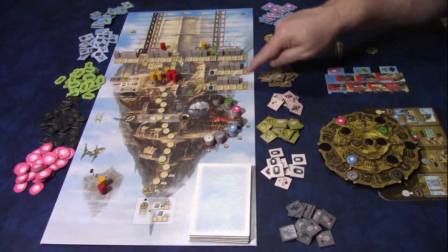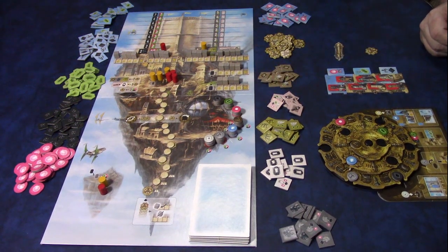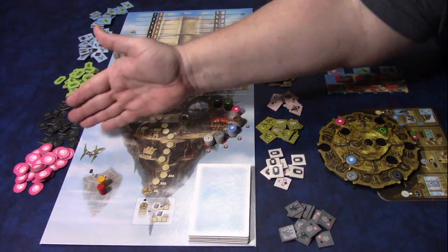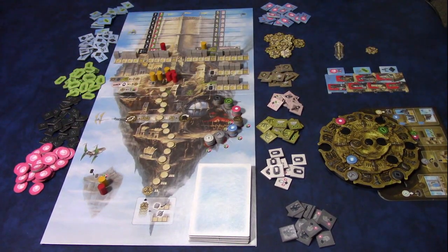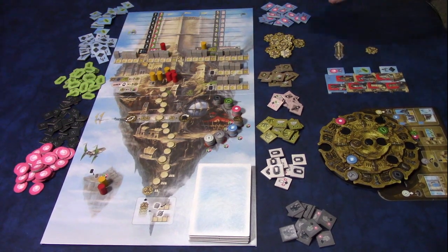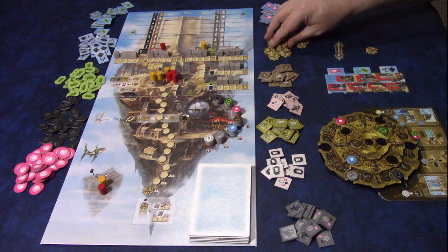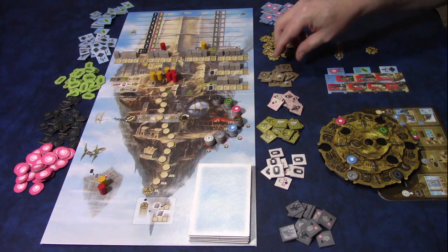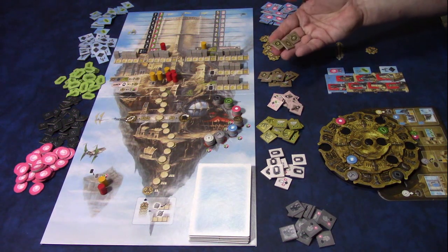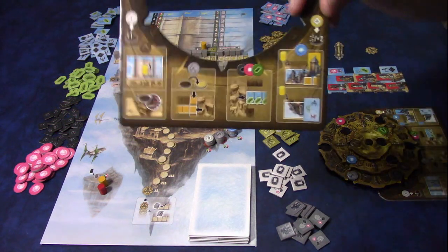Players in clockwise fashion place one of their workers on a track as well. The gray cubes represent politicians — there are four of them on the four different tracks. There are also two tracks down below. Placed around the board are the basic goods: pink, black, and green, plus airships in black, green, and pink.